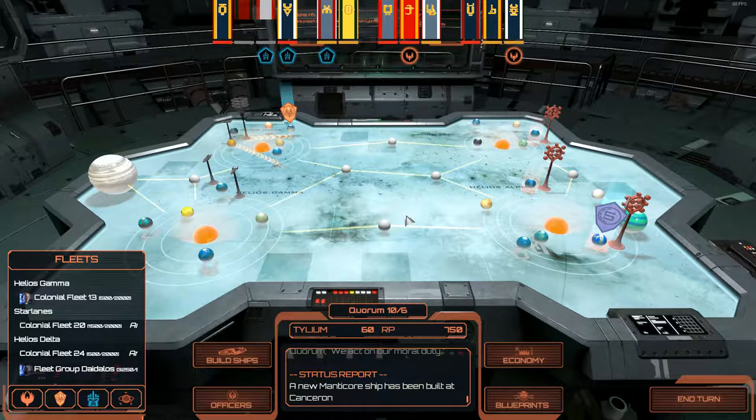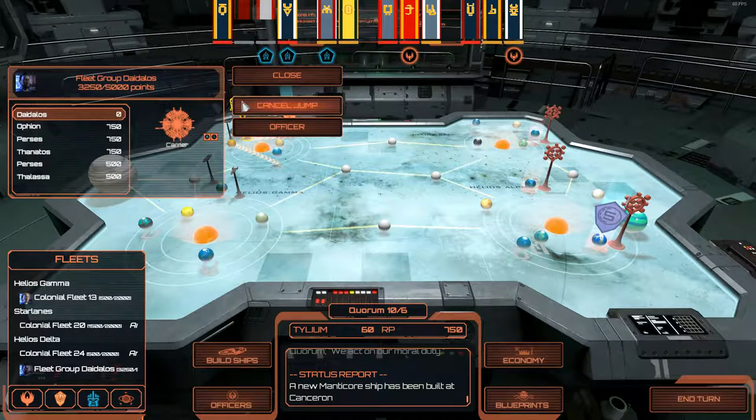That's where we stand right now. We've lost two systems — two planets — which is bad. We're going to try to retake those with our main battle fleet. With the main battle fleet, you guys have been watching a lot of the battles — Ophion, Perseus, and Thalassus have been around since the start and they're doing amazeballs.